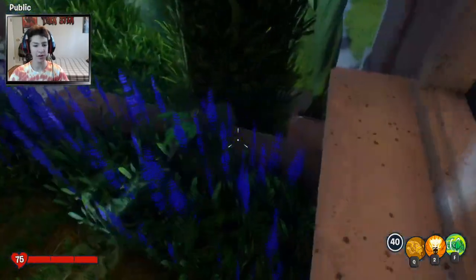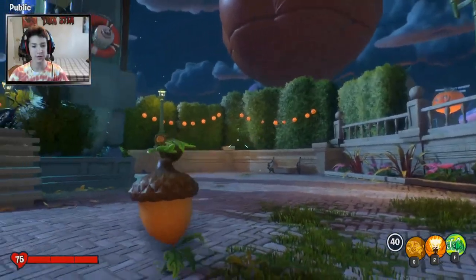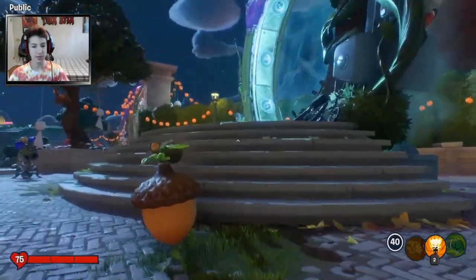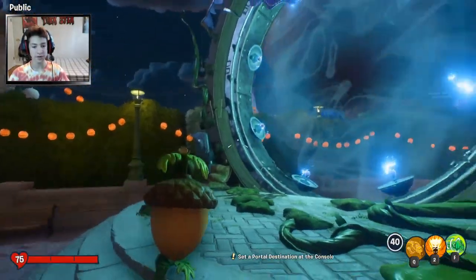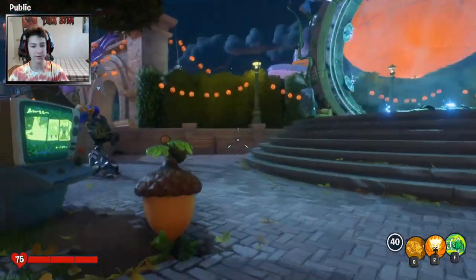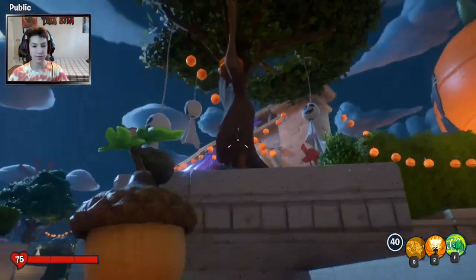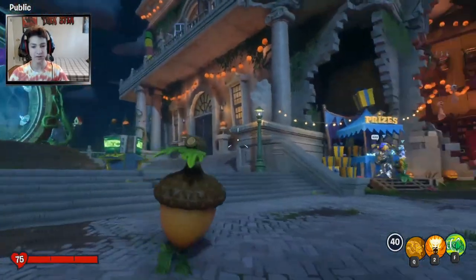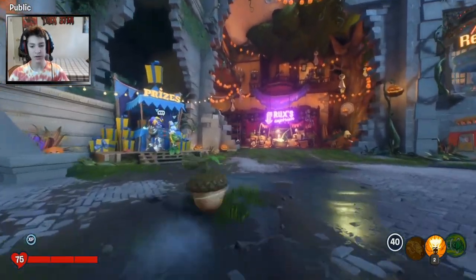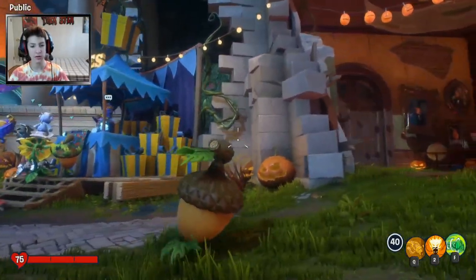We're gonna start here - they have updated the whole map. We're on the plant side first and I'm gonna be showing the whole thing. Here's what the portal looks like. Not much has changed here, they added a few pumpkins and hanging lines and ghosts on trees, but over here is what really happened - more pumpkins and there's a hole in the wall, that's interesting.